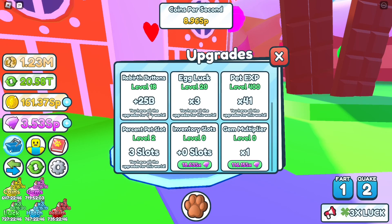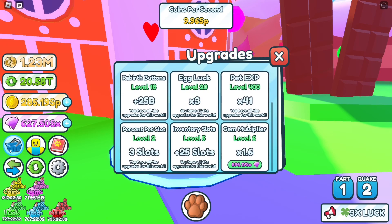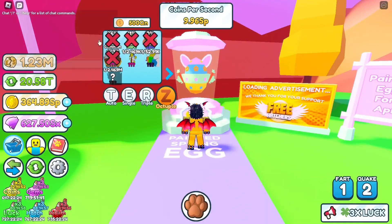They added a new upgrade — let's see: the rebirth button, the inventory slot, and even the gem multiplier. The inventory slots and gem multiplier are new. There are new upgrades for basically everything, and the gem multiplier is expensive. I just got like six upgrades and I'm already broke — I was thinking I'm pro at this game.